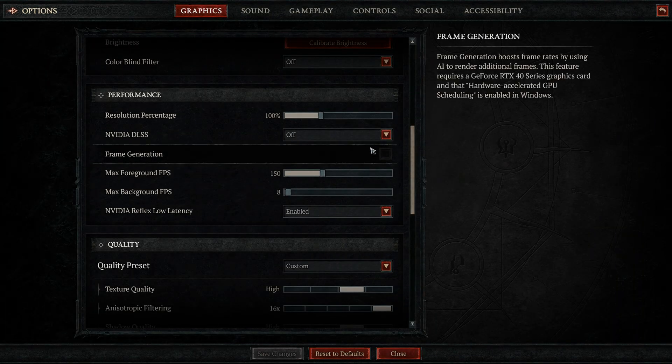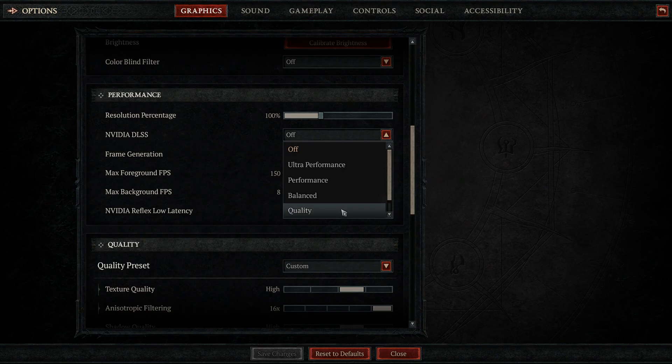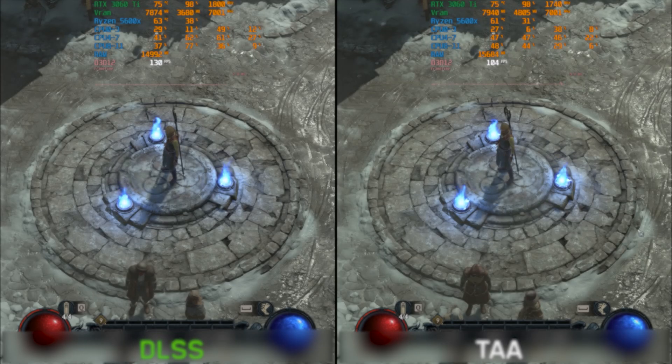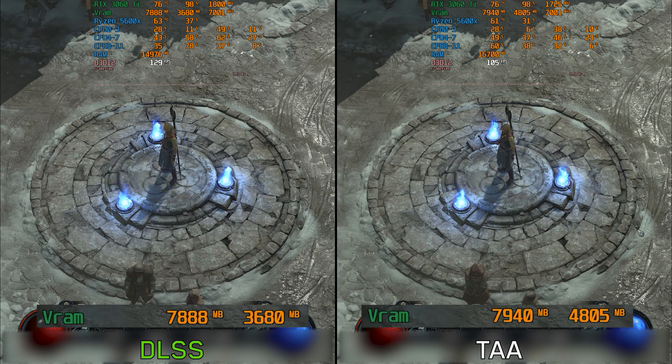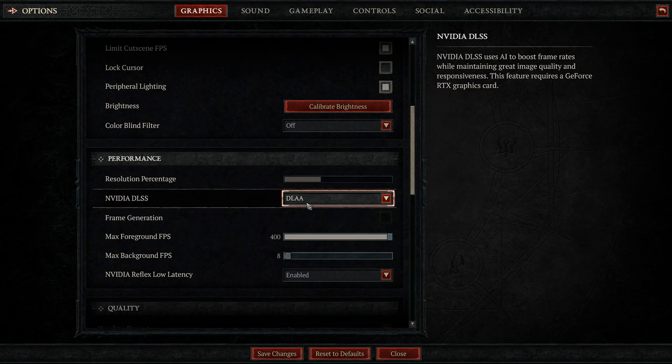For image quality, the game supports DLSS and FSR, but if you have an RTX GPU like me, you'll only get DLSS as an option. DLSS does a great job at eliminating shimmering and cleaning up the image compared to TAA, and at the same time it can lower VRAM usage. I really recommend using DLSS, especially if you're playing at 1440p or 4K with an 8 GB GPU.